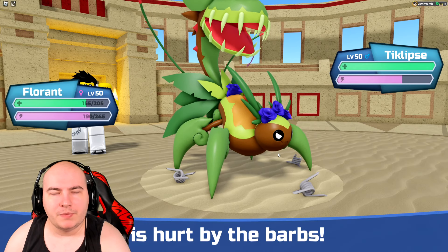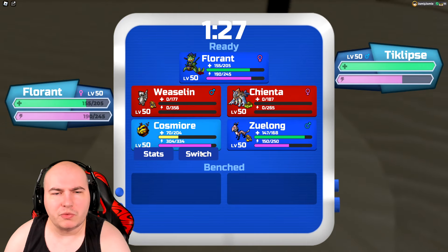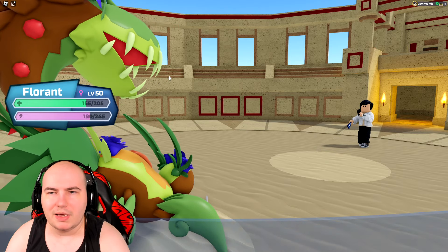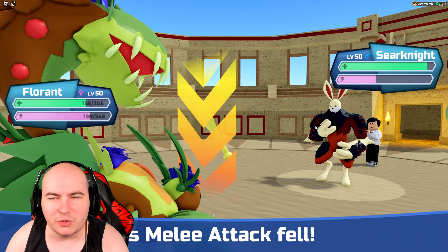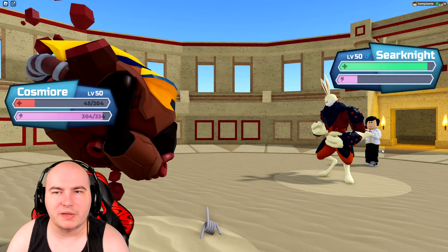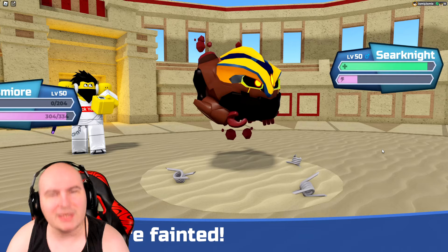There's Florent. They're obviously going back into Sirenite, so I don't see why I can't just go back into Cosmior. I'll gladly take it. Do you really think I'm going to let you get that free switch in? Absolutely not. I'm going to go for Dissipate — they actually stayed in and went for the attack, which is completely fine. It does actually take me out, though.